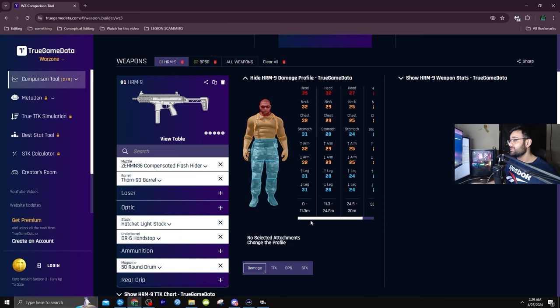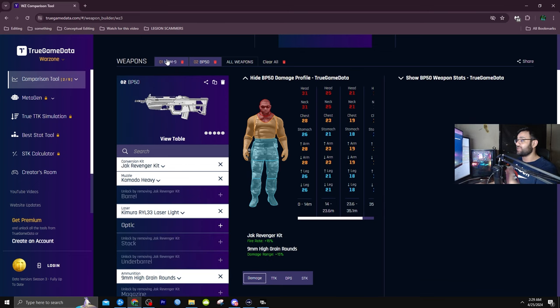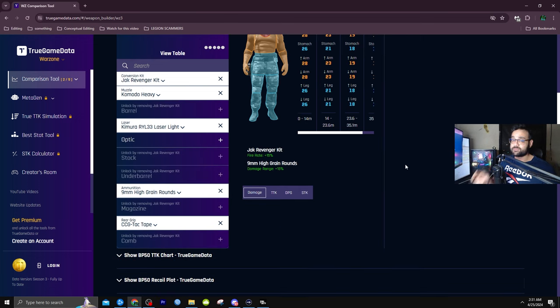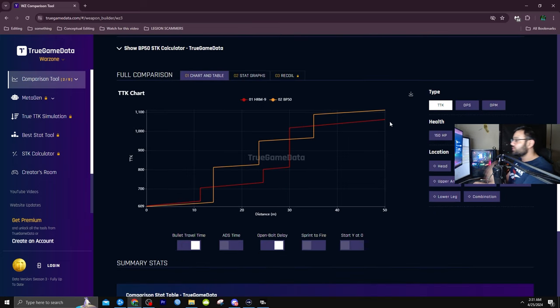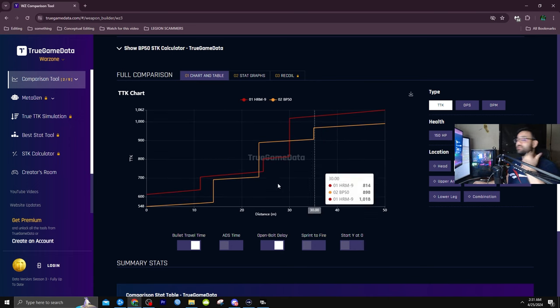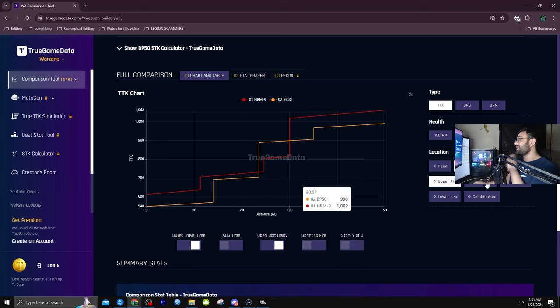Although the BP-50 does less damage per bullet compared to the HR-M9, it does have a much higher fire rate which compensates for that. After adding all the attachments for both guns, which we'll talk about later in the video, you can see that the TTK for both of them is very similar when it comes to the chest. But look at the neck shots — this is where the BP-50 will shine. So if you have good centering and you usually aim up, this is where you will outgun the HR-M9 every single time.